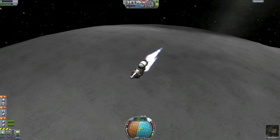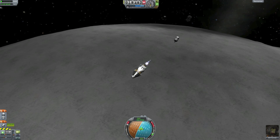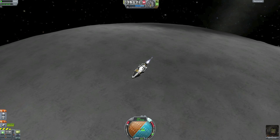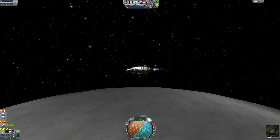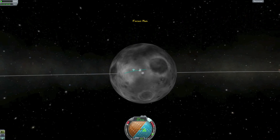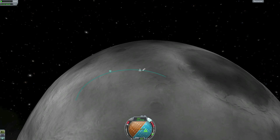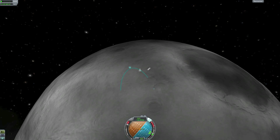It looks like we're going to be stopping the horizontal velocity. We are not going to think about downward or lateral velocity — we just want to get horizontal velocity close to zero. It doesn't have to be exactly zero, but you'll see the orbit going down and we can get an estimate of where we're going to land. Looks like we'll be landing near a crater.